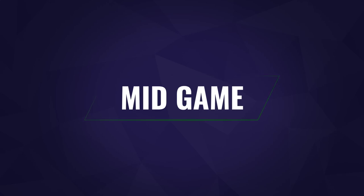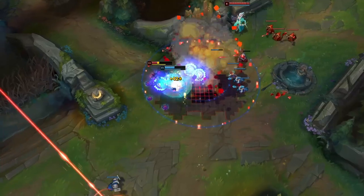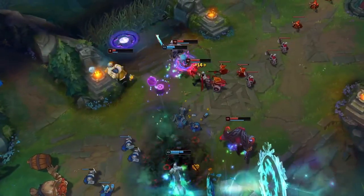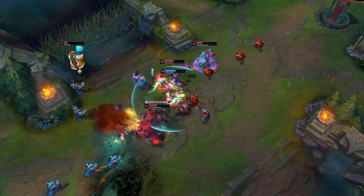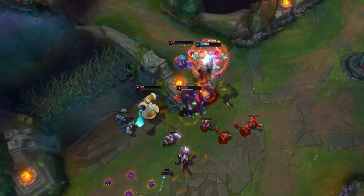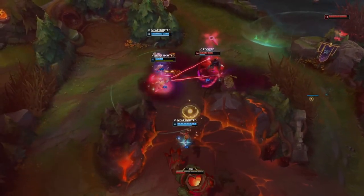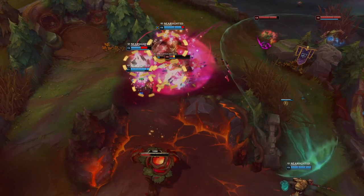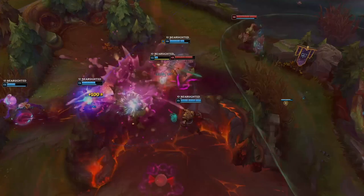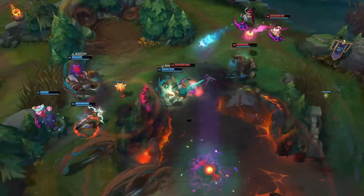For the mid game, Ziggs will be ramping up and starting to deal good damage, especially in teamfights. Try to catch him out before a teamfight as he will often overextend when sieging. Try to keep track of Ziggs' flash — he is very vulnerable without it, and if he uses his W aggressively he is a sitting duck. Capitalise on this by getting a jump on him when he can't escape. Don't stack up — it's common in the mid game to group and look for picks or when taking down an objective, but be careful not to group up in confined spaces against Ziggs, as this will allow him to deal a significant amount of AoE damage.